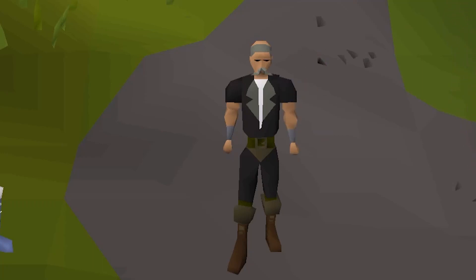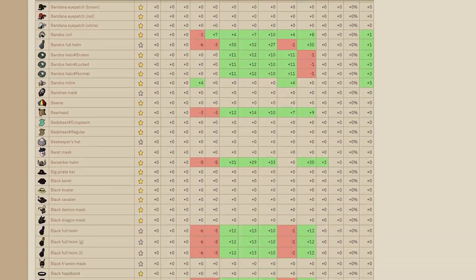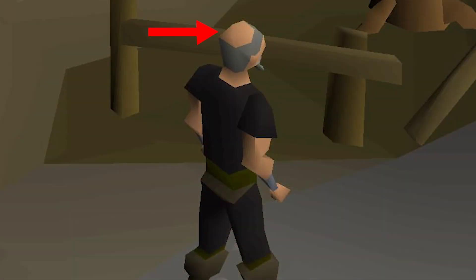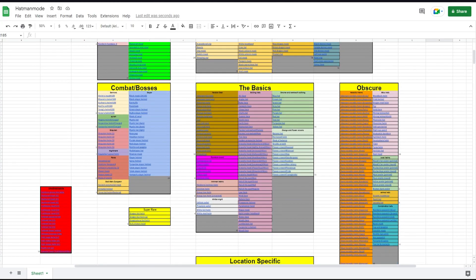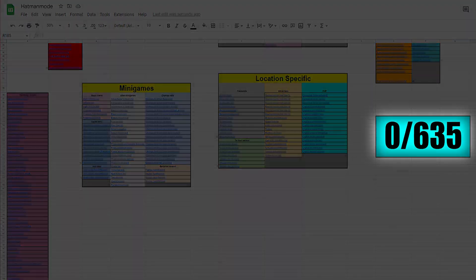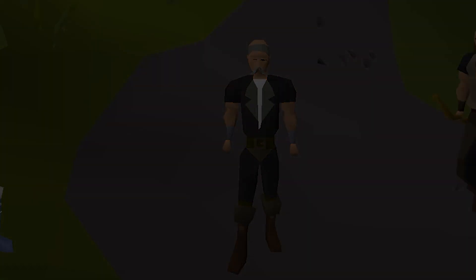This is the Hat Guy. He is currently on a journey to collect every piece of headgear in the game of RuneScape to cover up his bald spot that he is all too ashamed of. There are currently 635 pieces of obtainable headgear in the game and he plans to collect them all. So sit back, relax, and enjoy the adventures of the Hat Guy.